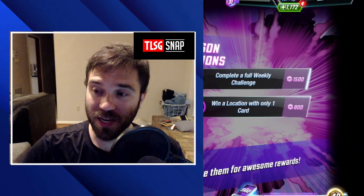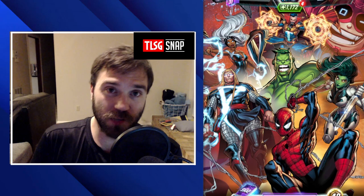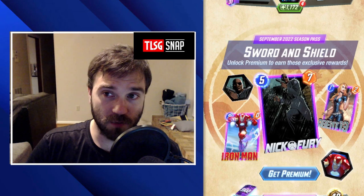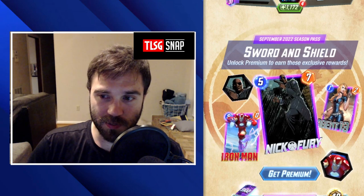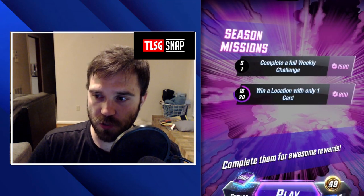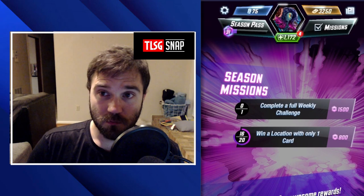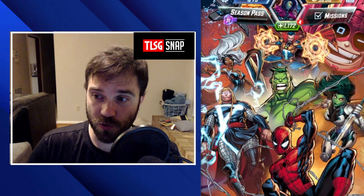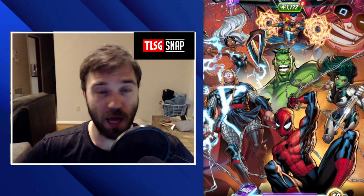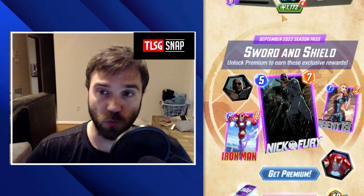Hello everyone, TLSG here back again with another daily Marvel Snap video. Today we are back on Sulky Hulky, our free-to-play account, which has gotten all the way up to collection level 1172. This season we're sitting right around 49, and we have 75 credits left and 3250 gold. We have a decent stockpile of gold, but I think we're going to save it until global release, then maybe start refreshing our credits.